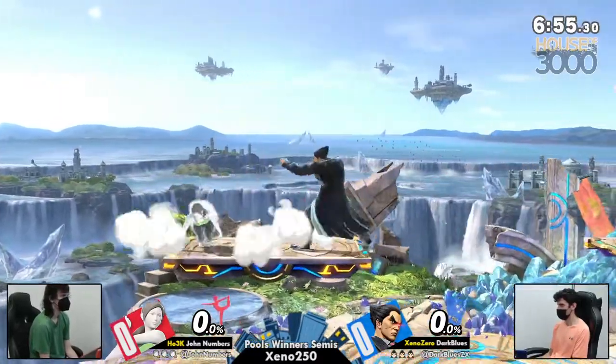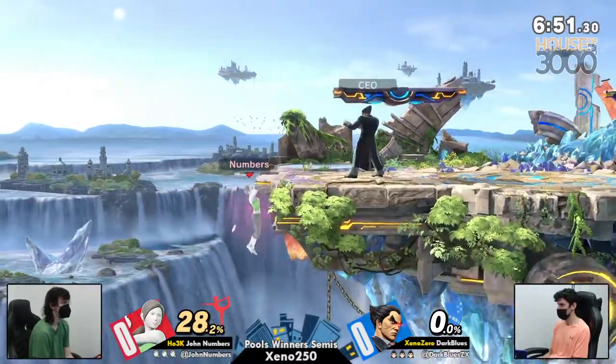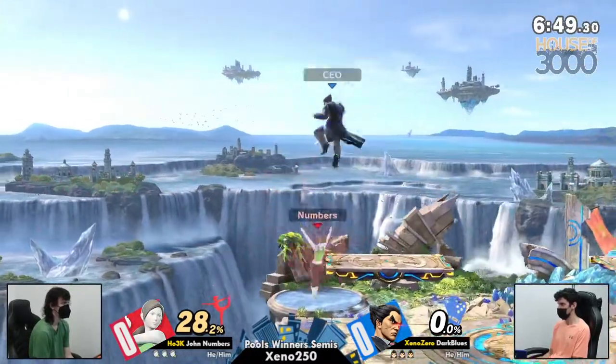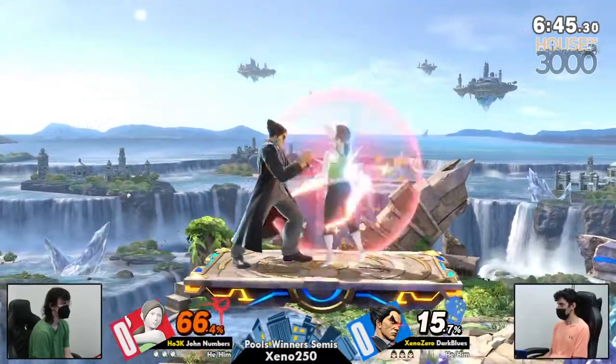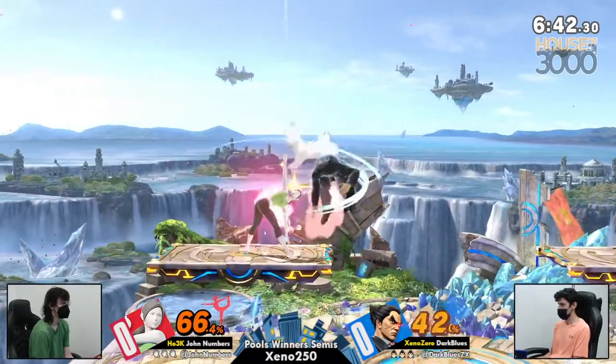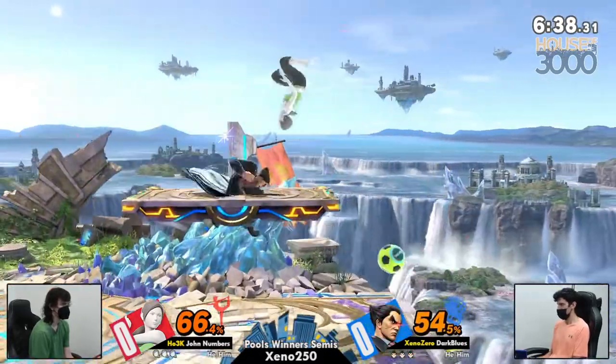What I love about Dark Blues' Kazuya, more than many, is how often he'll use Command Dash. That move is so good. And Firps tech, but didn't get the DI out, which could have led into that forward smash. Instead, Jon gets a punish of his own.